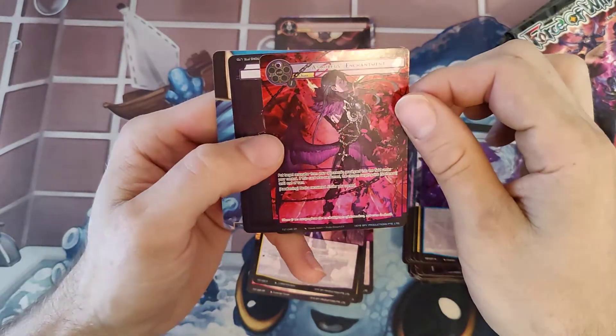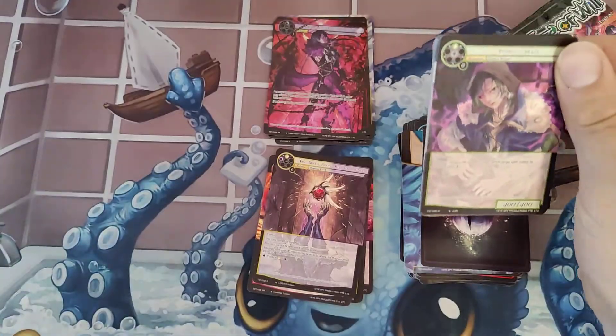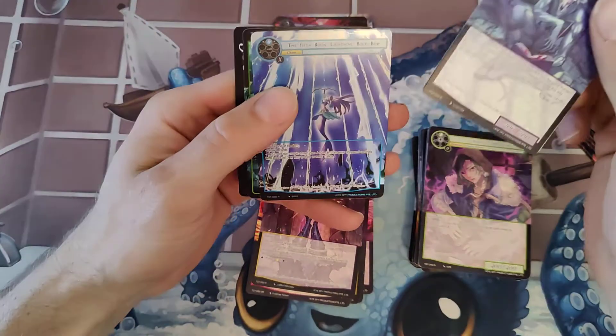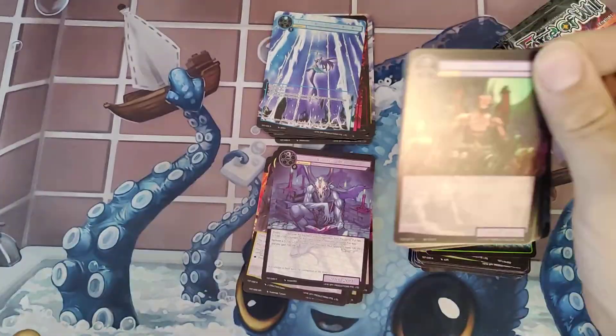Super rare Asmodeus. I feel like a lot of those super rares are just basically full art versions — like the marble rares and all that. When they go foil, a lot of those are just full art versions, price offset.